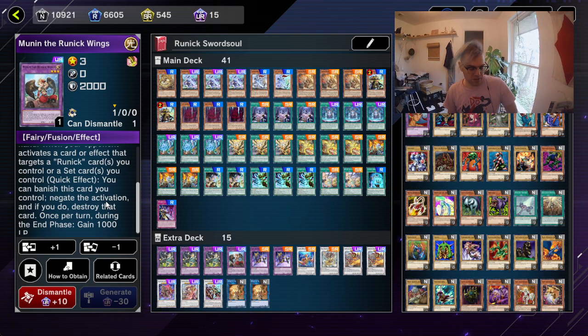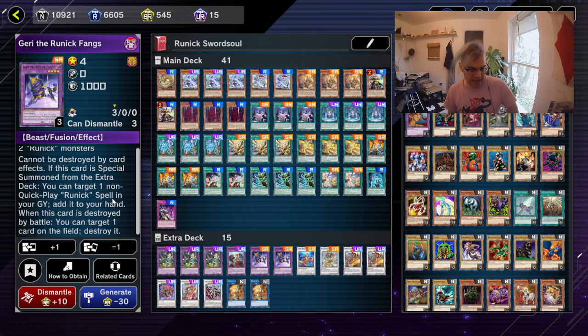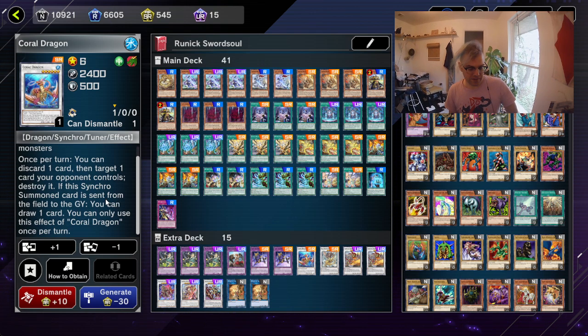During the end phase, gain 1000 life points - so it's okay. Then next we have two GRE and Runic Fangs, which can't be destroyed by card effects. If special summoned from the extra deck, you can target one non-quick play runic spell in your graveyard - which would be the field spell in our case - and add it to your hand. When this card is destroyed, you can target one card on the field and destroy it. And then next we have Coral Dragon: once per turn, you can discard a card to target one card your opponent controls and destroy it. If this Synchro summoned card is sent from the field to the graveyard, you can draw one card. You can only use this effect of Coral Dragon once per turn.